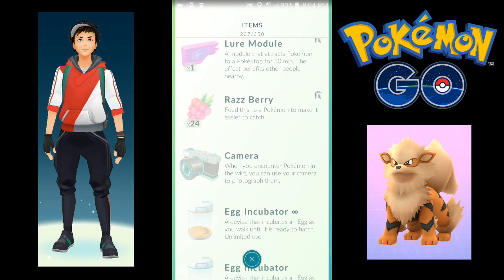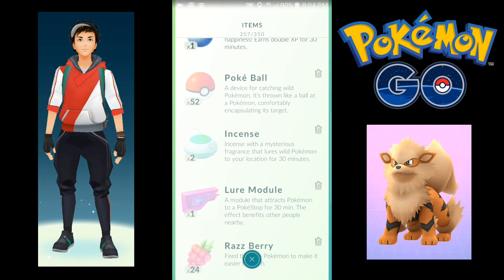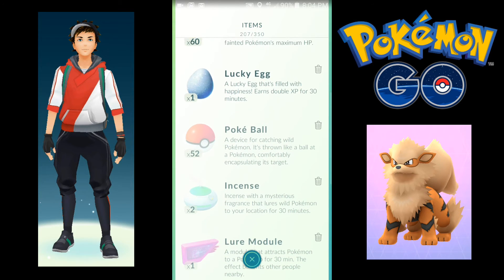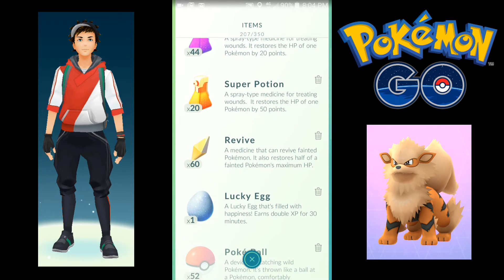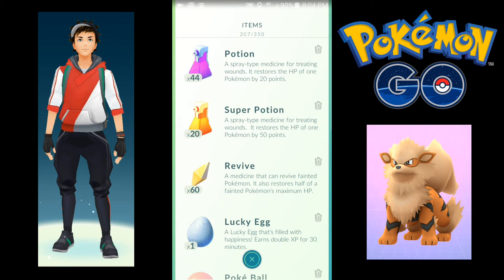I haven't needed anything. We got the Razz Berries, we got a Lure Module — I used one at work. We got two Incense and I used one. I already had two when I started, so five Incense total from the free items. We got Lucky Egg and Super Potion, regular Potion and Super Potion — I didn't notice that.